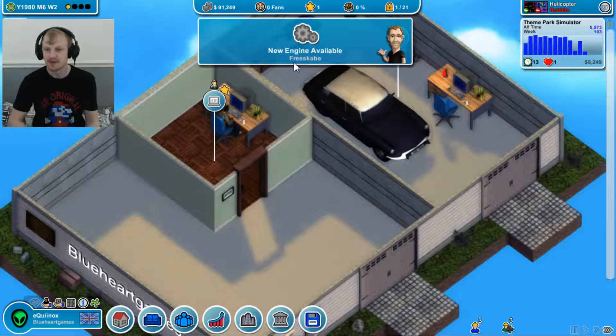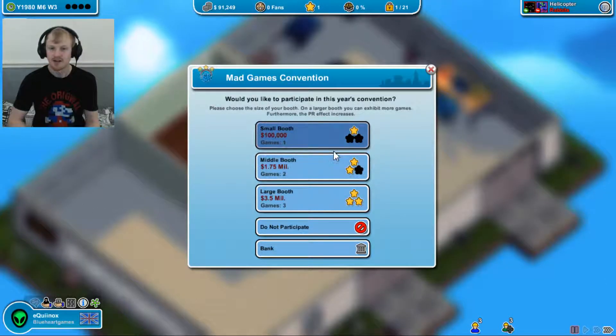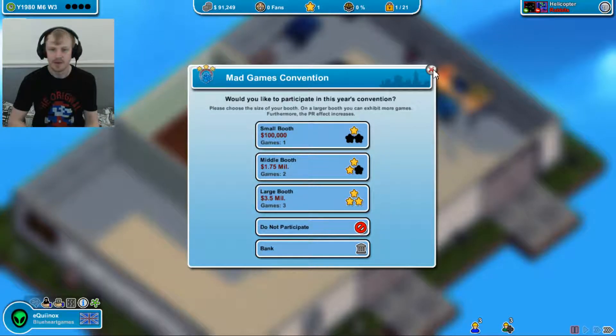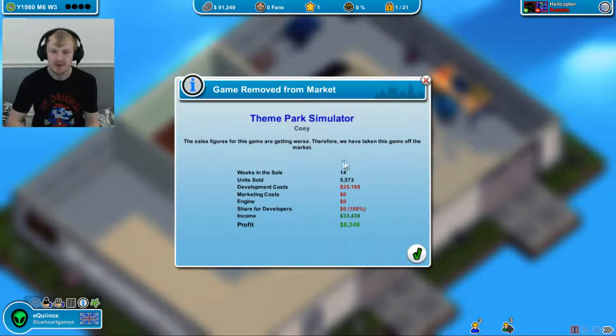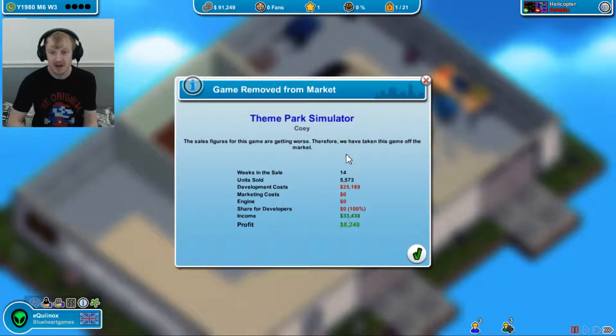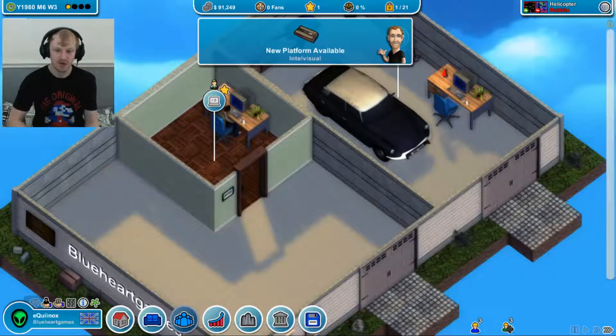New engine available - I can't afford $100,000. The Impact Simulator - sales figures for this game are getting worse, therefore we're taking it off the market. But I'm making $8,000, that's cool.